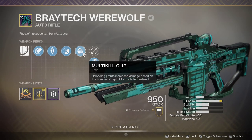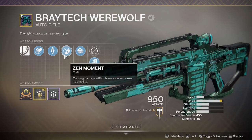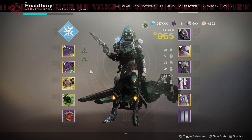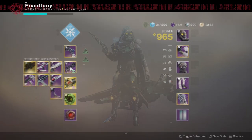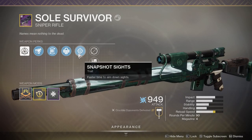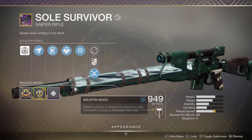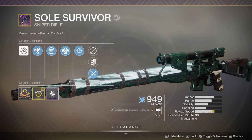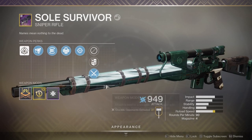I'm still trying to get something with Multi-Kill Clip and maybe Outlaw, or if it drops with Feeding Frenzy, that would be fine. For energy weapons we have Soul Survivor - I like this roll, I think it's really good. Snapshot Sights with Outlaw - this is actually the curated roll if I remember correctly. I love this gun, very snappy and I've done some nasty shit with this.